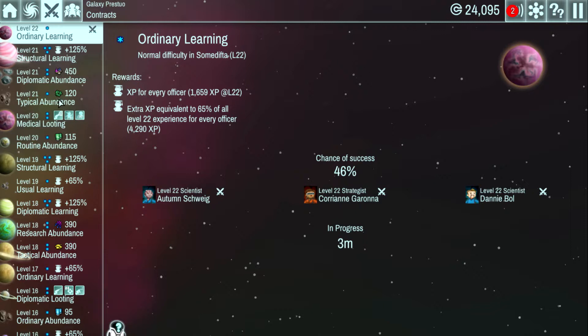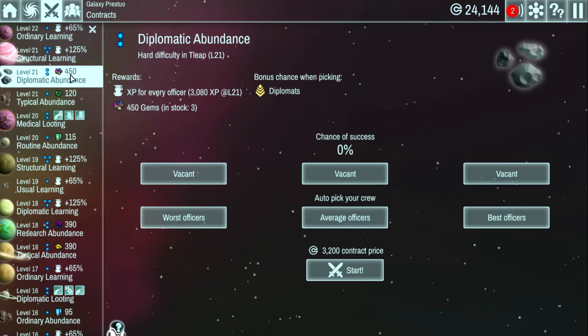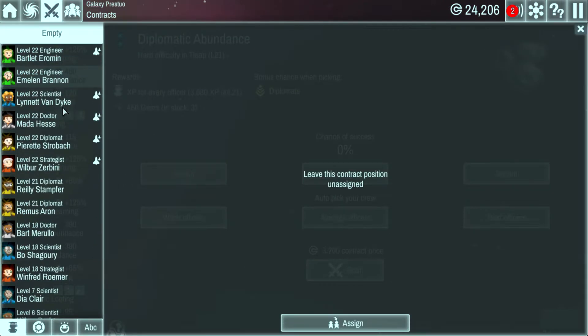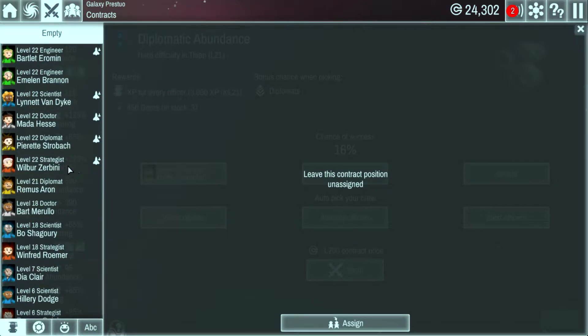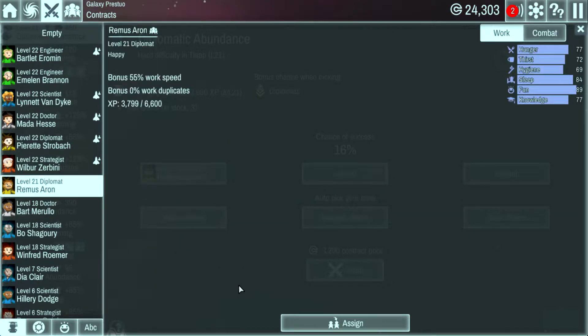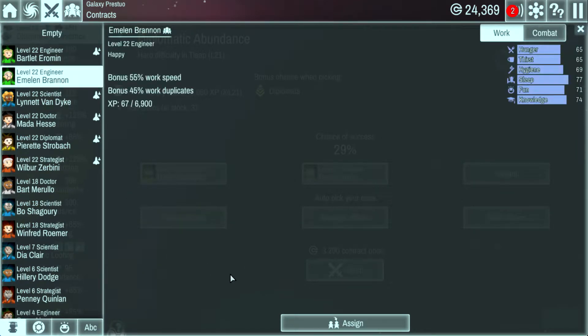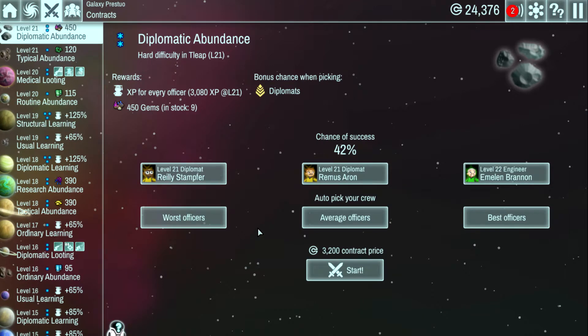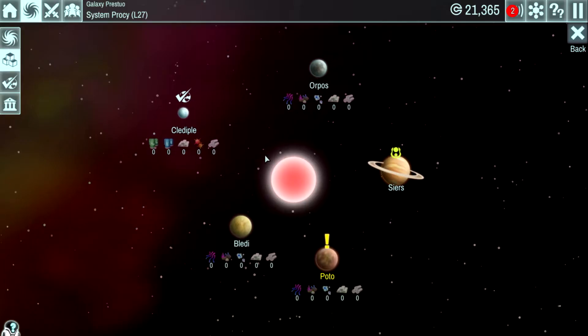Let's start SG2 on a level 22 mission — get on their level! For SG3, typical abundance missions — algae isn't something we need much of right now. Diplomatic abundance might be rough, but wait — I actually have two diplomats on SG3! This might actually work. 42% chance — you know what, let's try it because we can get 450 gems out of it. So we'll do that.